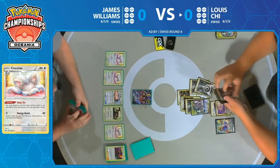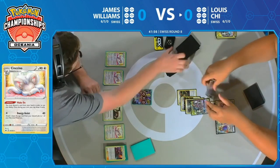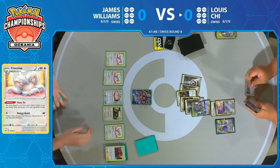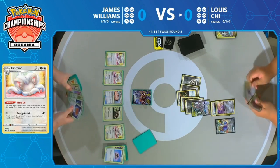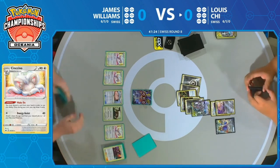Maybe he tries to hold onto that Marnie for when he takes a knockout on Cinccino, limiting the hand size and the amount of cards that flood back into James' hand. It's actually pretty smart of James to bring up the Zacian V. The one Pokemon not being able to get knocked out by this big tag team kind of saves you an extra turn. If your opponent wants to drag it up and continue attacking into it, that's their choice. You can always discard it with Bellelba & Brycen-Man later if you want.